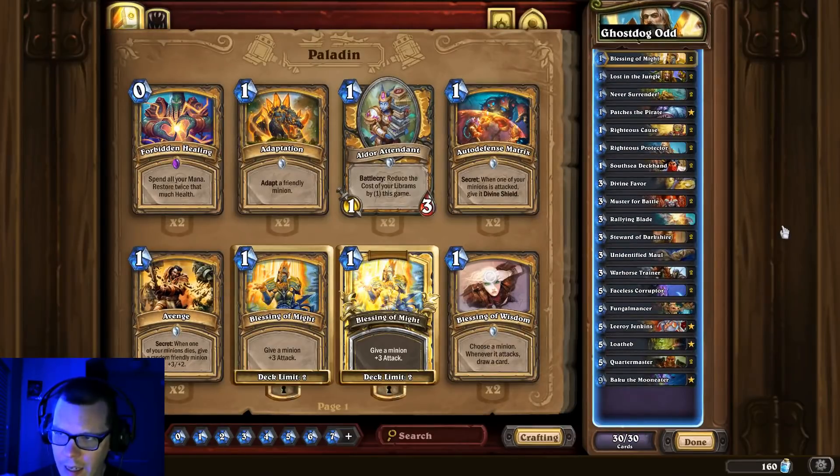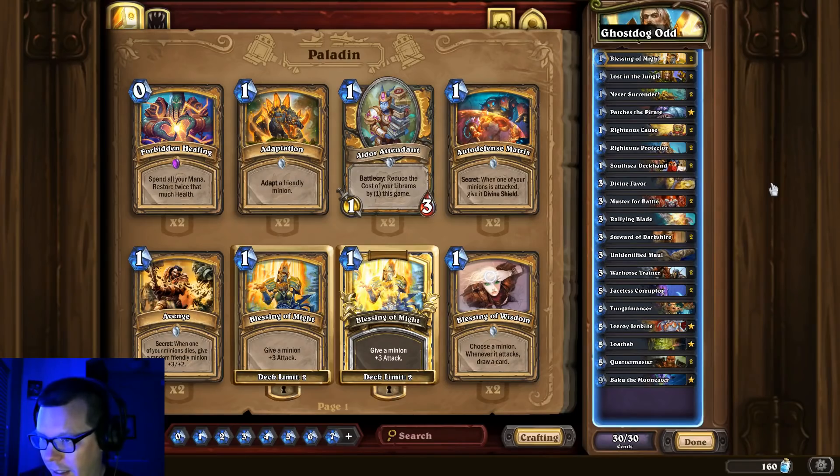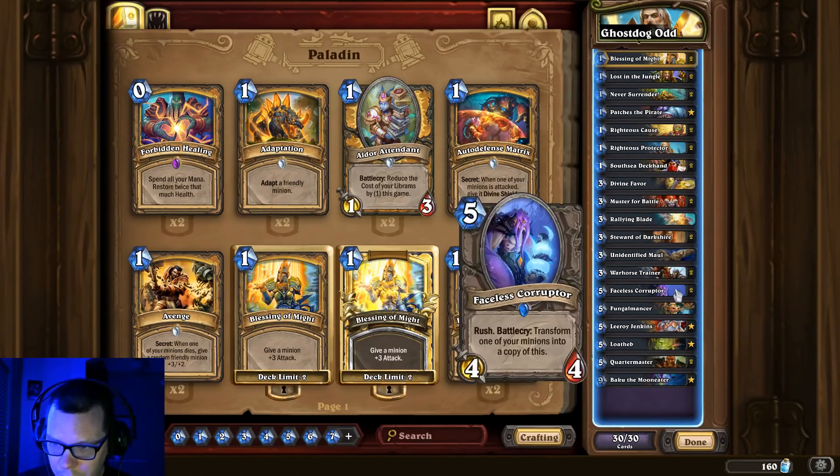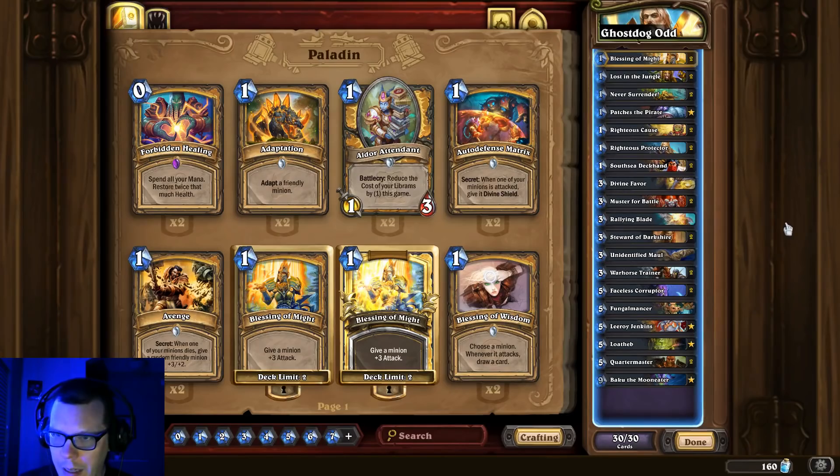Odd Paladin — I've been featuring Ghost Dog's Odd Paladin for a few months now. I see other lists and they just don't seem as good. This list is solid — it's got a light pirate package. I like just having one Divine Favor; I've always found two Divine Favors in Odd Paladin is very clunky. He's running two Faceless Corruptors and one Fungal Mancer. You might want to swap a Corruptor for a Fungal Mancer, but I prefer just having one in the deck. If you want to hit the button a lot and buff up your dudes, this is the way to do it.